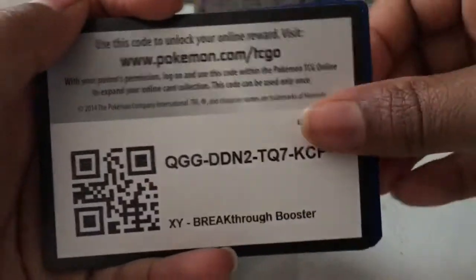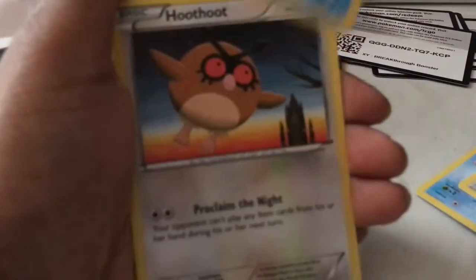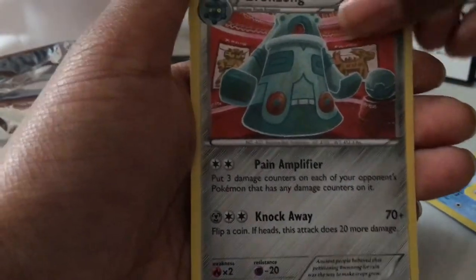Okay, and then we got the XY Breakthrough pack — let's go, I actually kind of want to get a great card. Alright, we get Froakie, Deerling, Wobbuffet, Froakie, Judge, Axew, Scatterbug, Talonflame, memory card. And then — oh — Chesnaught Break card! Wow, that looks amazing. Chuck that in the back, and then a Bronzong regular.